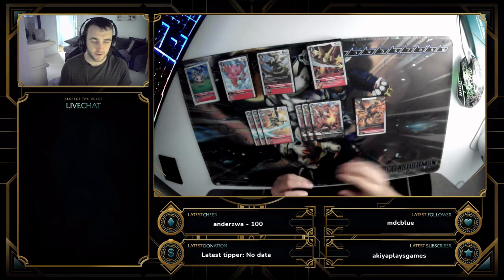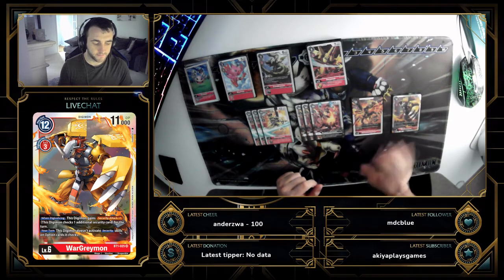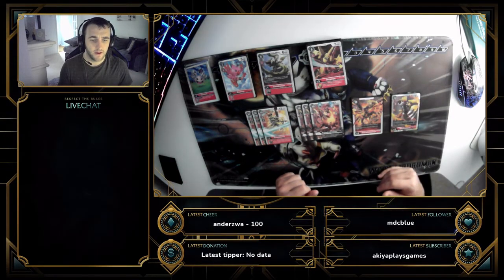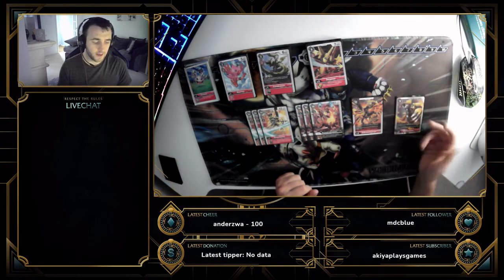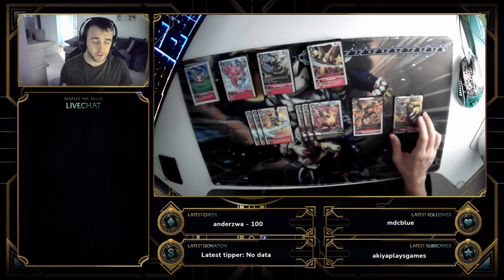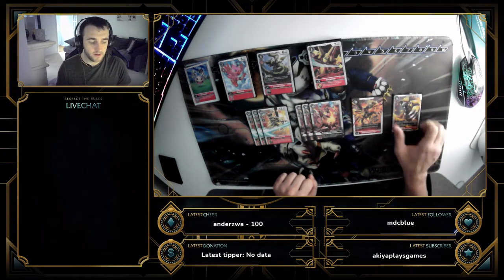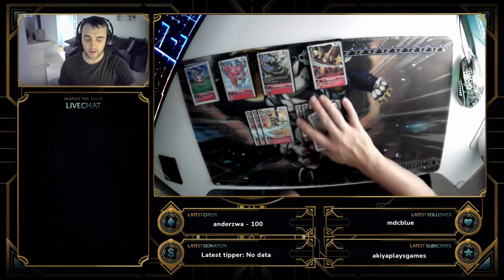We also run a one-off WarGreymon for matchups against two-cost, three-cost threats — or red itself — anything that's potentially going to cause problems. With the Tai tamer down you're generally on three memory, so WarGreymon can swing with Security Attack +1 or +2 depending on how many tamers you have and what's underneath it. It can put in nearly as much work as Ragnarokmon in some spots. That brings us to eight level sixes total.